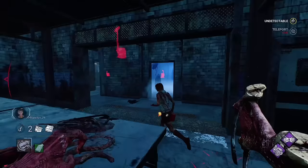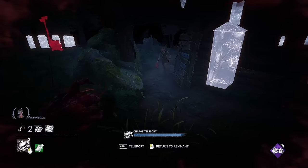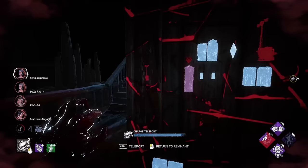Another example is the main building on Mother's Dwelling. More often than not, a survivor will fall off to the right side of the generator and try to stay at the pallet below. Place your remnant on one side and drop down the other — as they drop the pallet, return to your remnant and drop down. This will result in a hit. These are just a few examples of how you can use elevation to your advantage; you will pick up more spots as you spend more time on the Dredge.